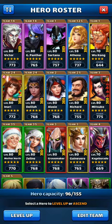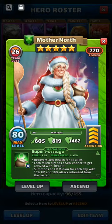Most of you have gone against Alberich — he revives and then does healing over time on whoever he revives. But Mother North works differently: she recovers health first and then revives, so your revived hero comes back with 145 life plus a minion, that's 146 — about 300 life total when they get revived.